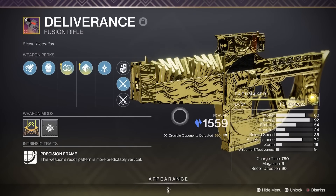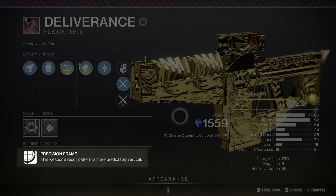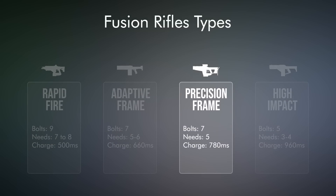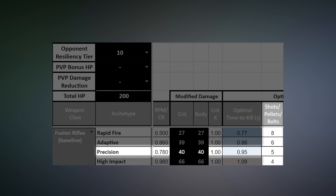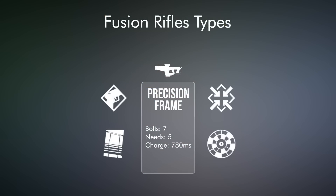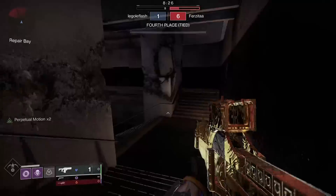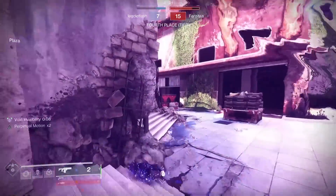Deliverance — the precision frame Stasis Fusion Rifle from Witch Queen's Vow of the Disciple raid. Precision frames are the current staple of fusion rifles, what most people think of when they comment on the status of fusion rifles in the Crucible. They're consistent because they deal just enough damage to only need five of their seven bolts to connect against any resilience level, and easy to use because of their high base stats, high zoom values, great perk selection, and intrinsic trait. Precision frames intrinsically have their recoil patterns set to be more vertical — this was nerfed recently, thanks Main Ingredient, but I still find it to be very good.